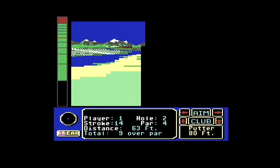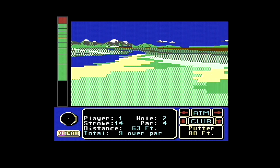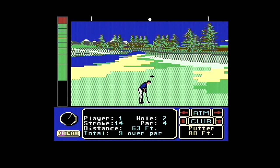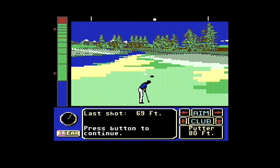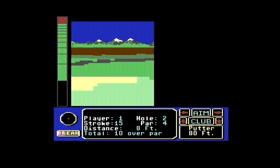Amstrad Action gave the CPC version 89% and said it was without a shadow of a doubt the best golf game ever on the CPC, moving things up a gear from the Leaderboard series — and that's true across so many of these systems. It's the next generation of golf games. Incidentally, the C64 version is by Sculptured Software. On the C64, I really do like Jack Nicklaus — even if the game title is ridiculously long. It's all quite crude but this is a C64 rendering a 3D world, and there is direct lineage from this to the golf games we were playing in the 90s.